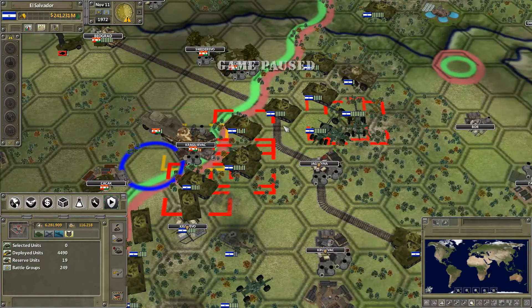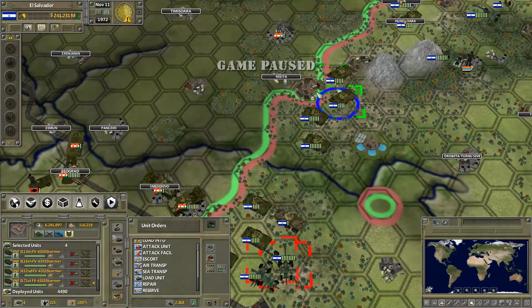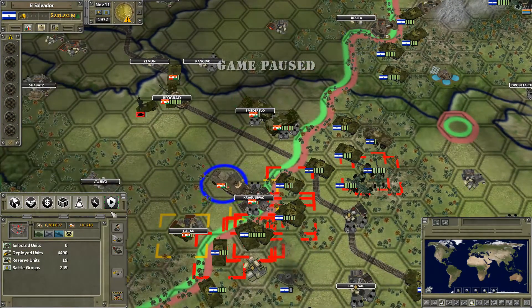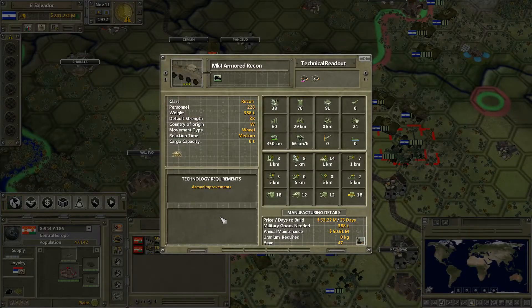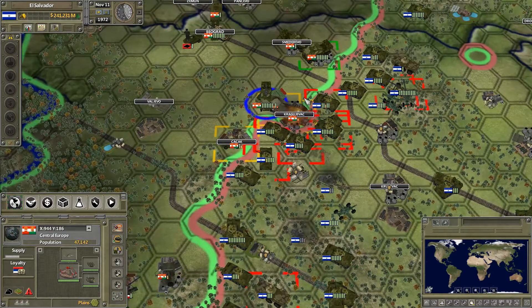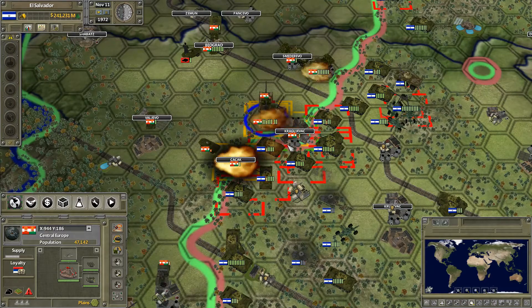Armored Recon - I didn't actually check its stats. It's not actually good. Year 47, so it's rather obsolete. We activated the trap card - these troops will need to be ready to withdraw soon. There's only two units over there: one garrison and the Armored Recon.